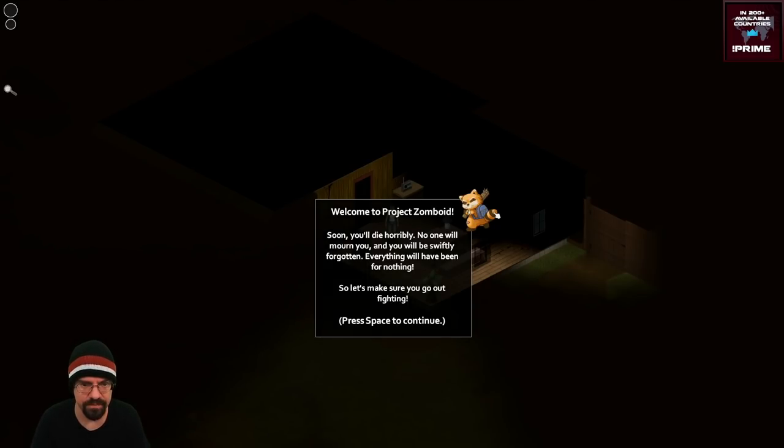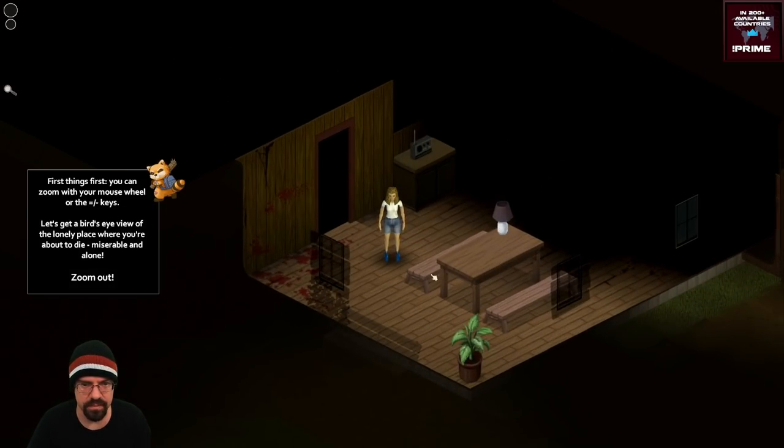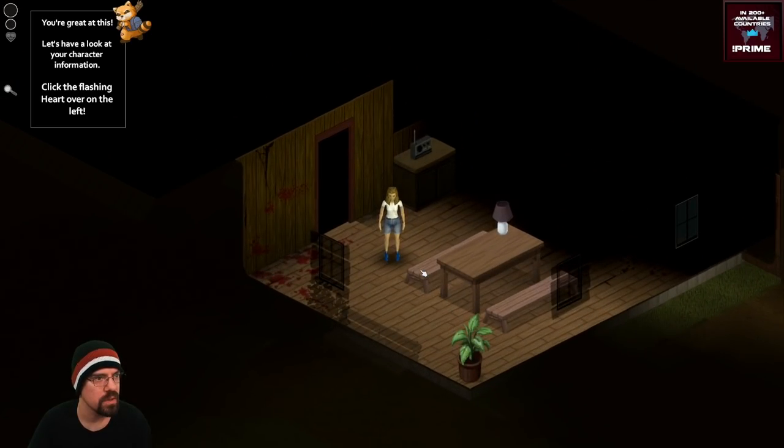Soon you'll die horribly, no one will mourn you, and you'll be swiftly forgotten - everything will be for nothing. Let's make sure you go out fighting. First things: you can zoom with your mouse wheel or the key.